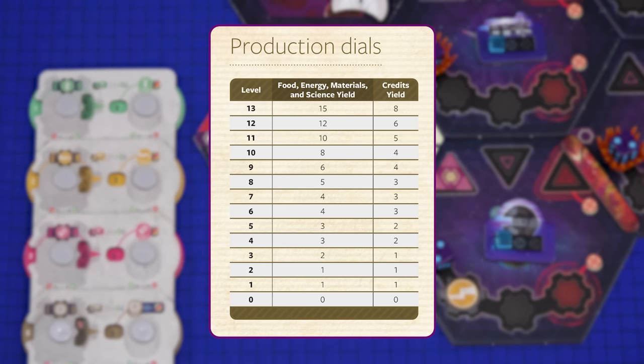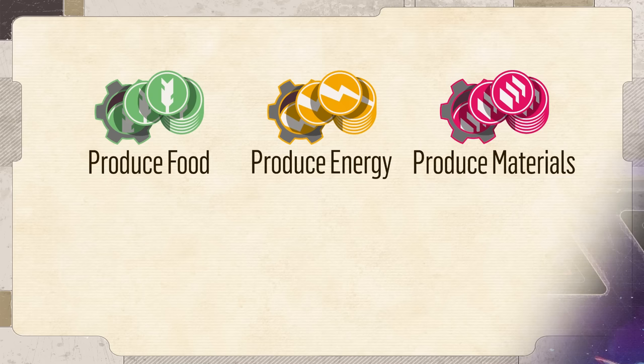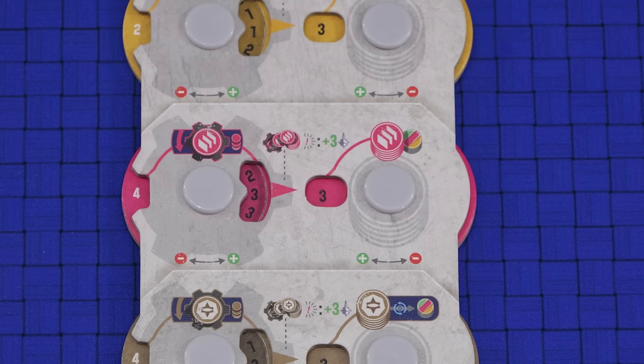Note that production levels and production yields are different things — it's not a linear scale and it is different for credits than for the other resources. Each time you add a new guild to a sector or the population changes you must recalculate your production levels. For example, if you build a bankers guild your credits production level increases by three, and if you later increase the population from three to four your production levels of materials and credits increase by one. Some special sectors also give you a production bonus if you control them — the asteroid belt sector for example gives you a plus one to your energy and material production levels. During the game you will get to produce resources — for example, these icons indicate that you produce food, energy and materials, whereas this icon allows you to produce a resource of your choice. To produce, gain resources equal to the production yield value.